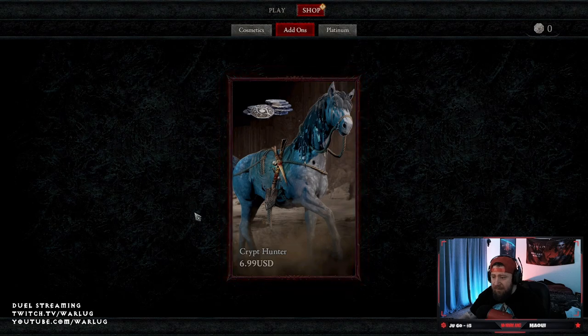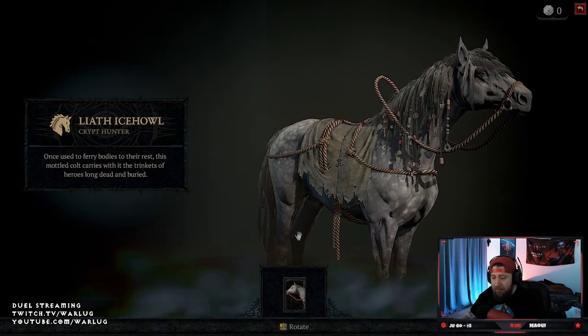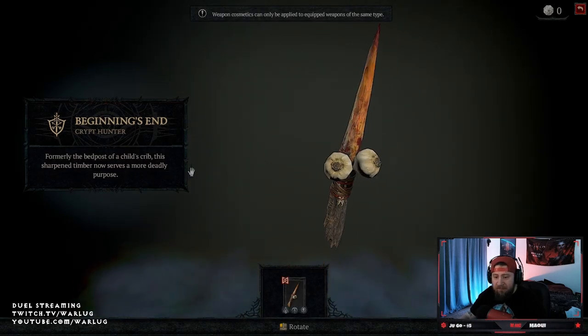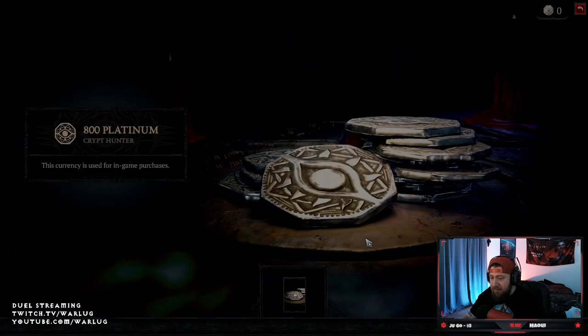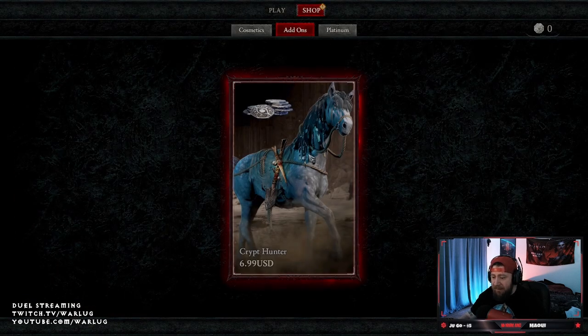The Add-ons tab is where you can purchase bundles flat out — $6.99 and you're able to get the Crypt Hunter horse cosmetic. It shows you everything included: you get the Ice Howl, you can check it out, it's pretty cool. There's also the Crypt Hunter's Beginning's End and a shovel, as well as how much it costs in Platinum. Not bad — these are probably limited edition with a set time window before they go away.